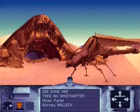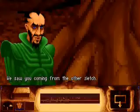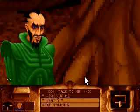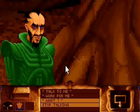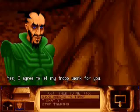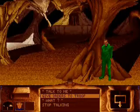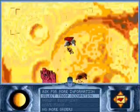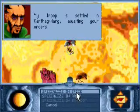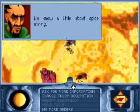So in we go. Hello, Fremen. 'We saw you coming from the other sietch.' That's a big piece of insight there. Will you work for me, though? 'Yes, I agree to let my troops work for you.' Thank you. Let me give you some orders. 'We are awaiting your orders.' I'm going to tell you to specialize in spice mining. 'We know a little about spice mining.' That's a good start.